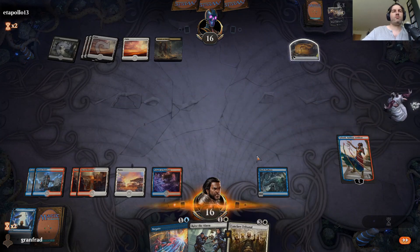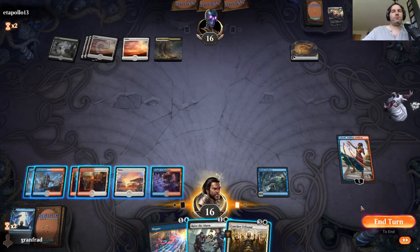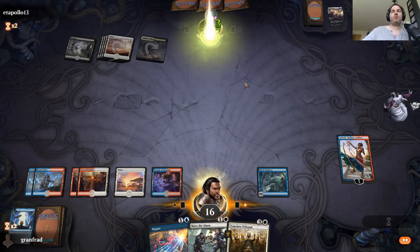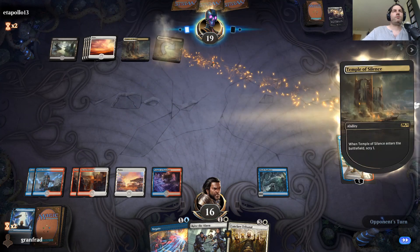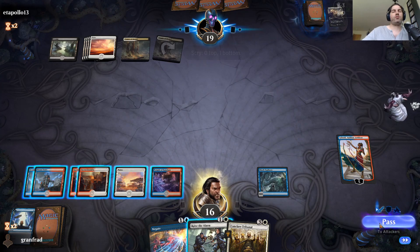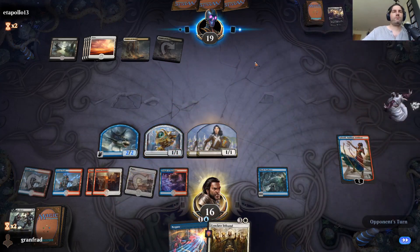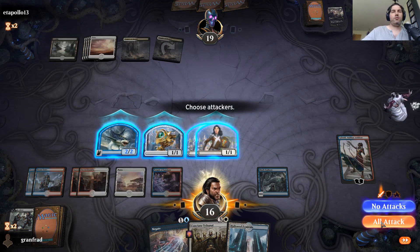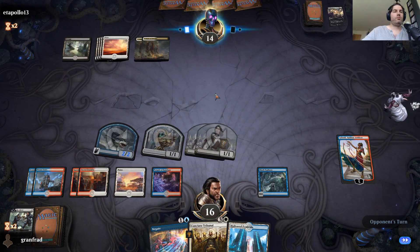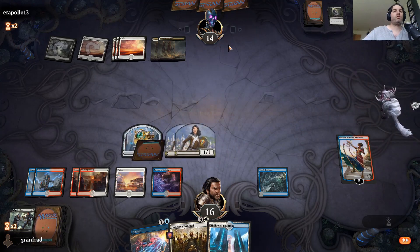They don't have haste, so we'll end the turn. At end of his turn, we'll Raise the Alarm which will give us four creatures including a flying shark. Gain your life — that's okay. This dude must do something eventually. He's played so much creature destruction on recurring tokens — I don't get it. Let's just attack in there. I can Negate to get more value. Sure — I think he's trading at card disadvantage there.